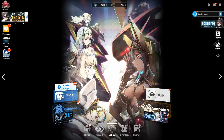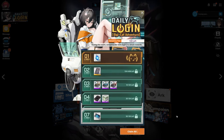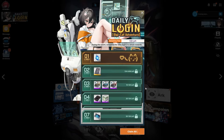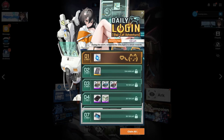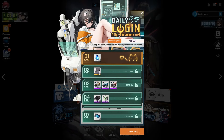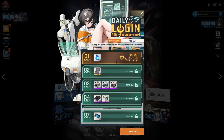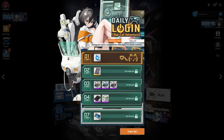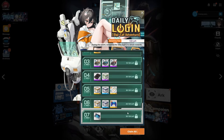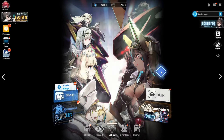First things first, there's a brand new seven day login bonus. It should pop up as soon as you come in, but if not, go to the top left and click on the banner — it says daily login Digicat Adventures, 13 days to complete. Just make sure to log in because you get gems, profile items, resources, bond boost, and tickets at the end.